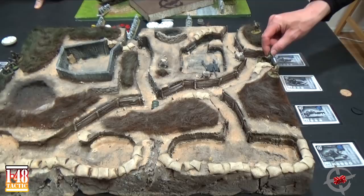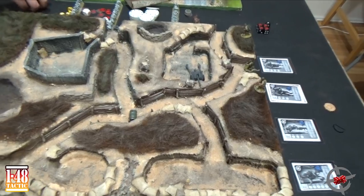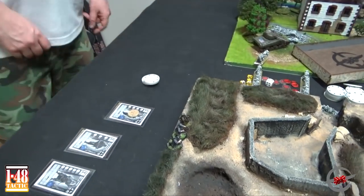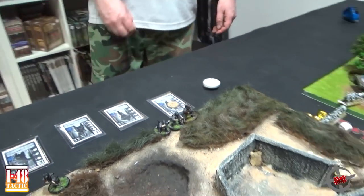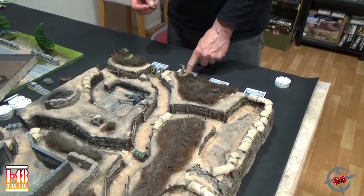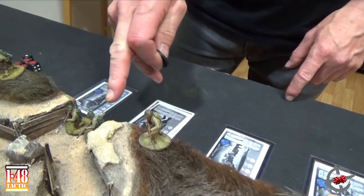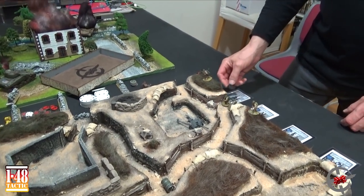My squad leader is going here. I get to deploy the first grenade. I'm going to give a smoke grenade to Christian — he's the one with the assault rifle, the STG-44. Actually my NCO will have the smoke grenade, and Otto gets the frag. The NCO is actually holding a grenade model, so it's fitting.